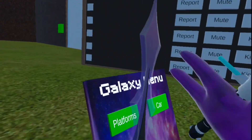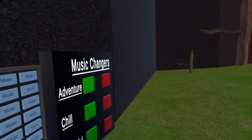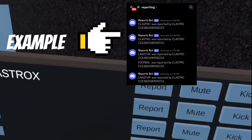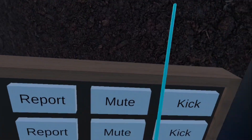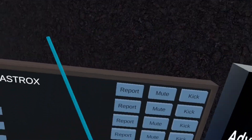And this is the leaderboard. If somebody's being toxic or anything you can report them and it will go to my Discord. And if they get enough reports they will get banned. You can mute — it should work. And then only I can kick, but moderators will probably get that ability too.